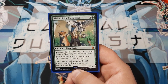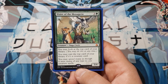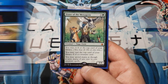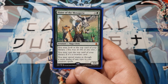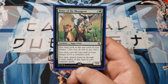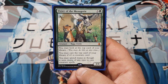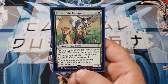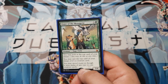Next, we're going to play one copy of Vizier of the Menagerie — a Naga Cleric, a 3/4 on 4. You may look at the top card of your library at any time. You may cast the top card of your library if it is a creature card, and you may spend mana as though it were mana of any type in order to cast creature spells. In decks with 3 to 5 colors this card sees even more play, but it's pretty solid for our blue-green build too.